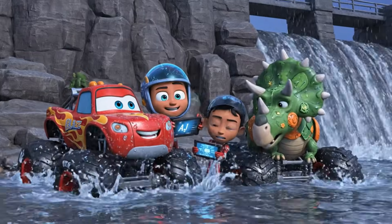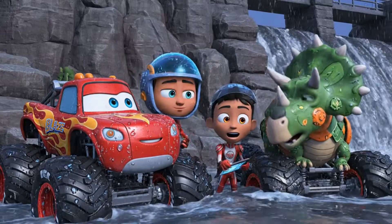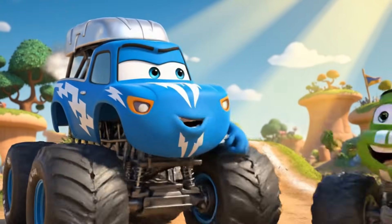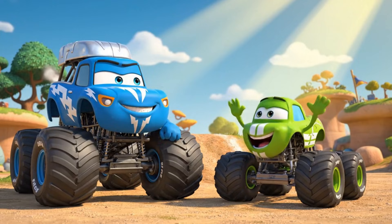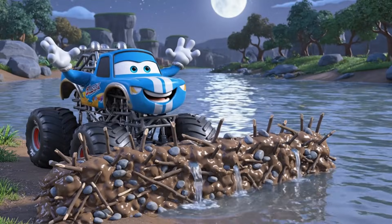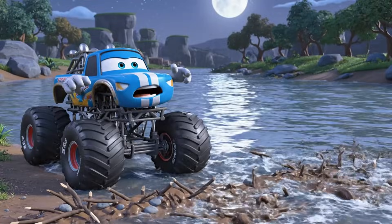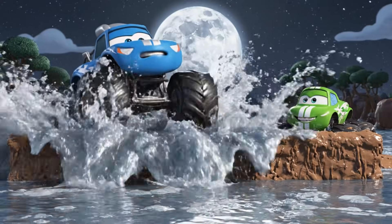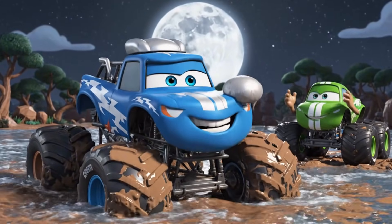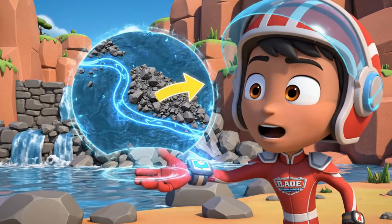That rock slide is huge — we can't just push it out of the way! Water is getting higher — what do we do? Crusher says he'll build a giant, super strong Crusher wall! This wall is amazing! But... it's leaking! Whoa! Crusher's wall didn't work because you can't stop the water — we have to move it! We need to clear the original path!